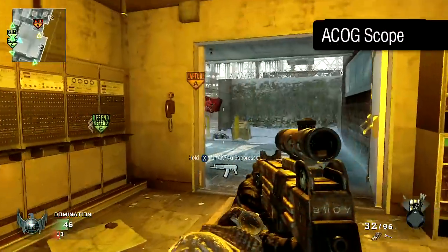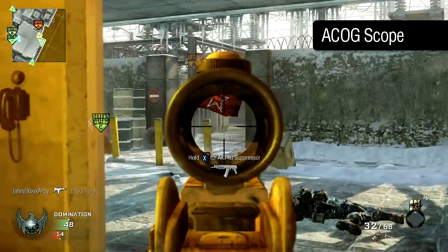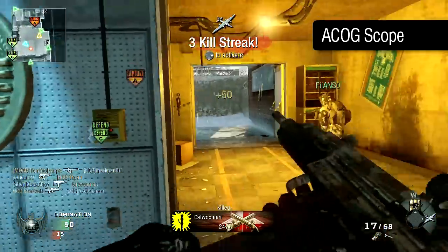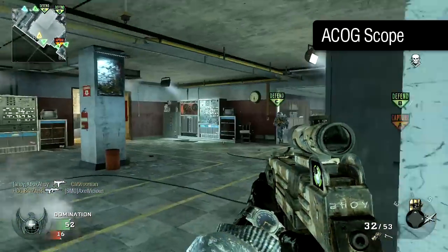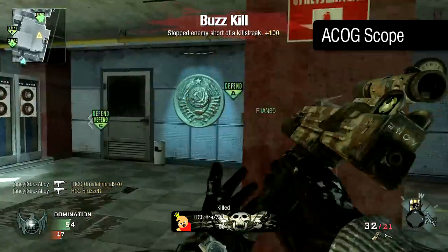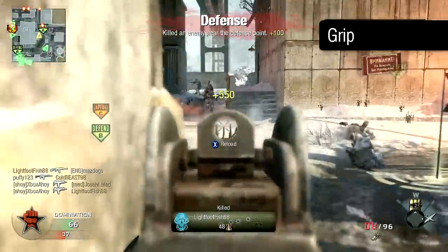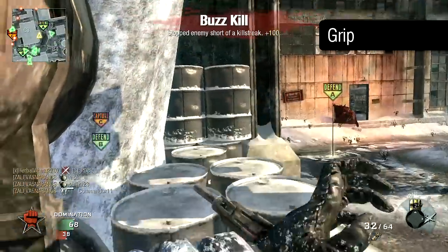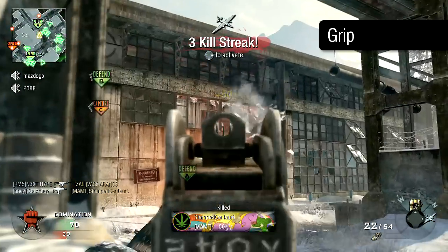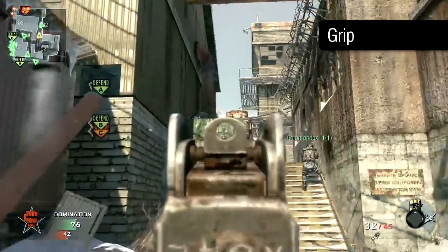The ACOG Sight isn't particularly effective on any SMG, and the Uzi certainly isn't any different. While the crosshair does allow for precision placement of your first shot, recoil is increased and your aim time slowed, massively decreasing your close-range potential performance. I strongly recommend you avoid it. The grip, on the other hand, tackles the Uzi's heavy recoil, increasing centre speed and generally making the weapon more controllable. If you can tolerate the obtrusive iron sights, the grip — which manifests as a stock for the weapon — can help extend the Uzi's effective reach.